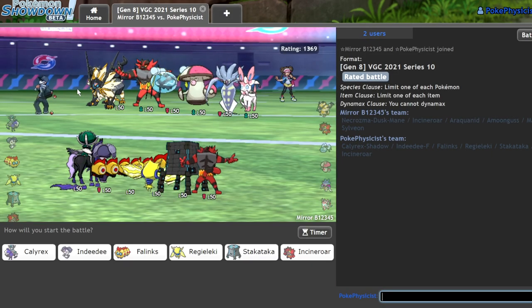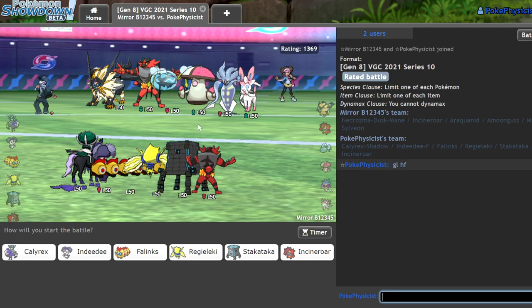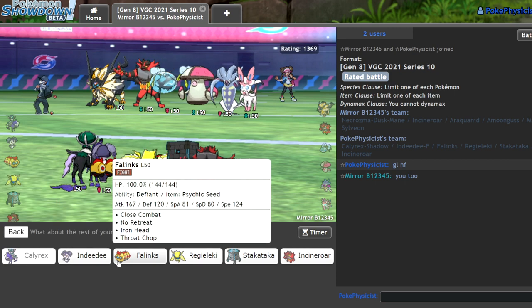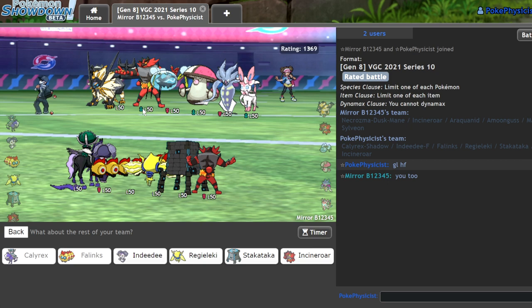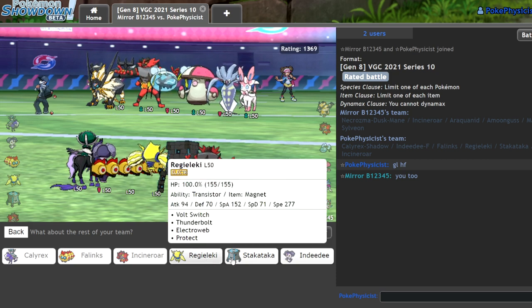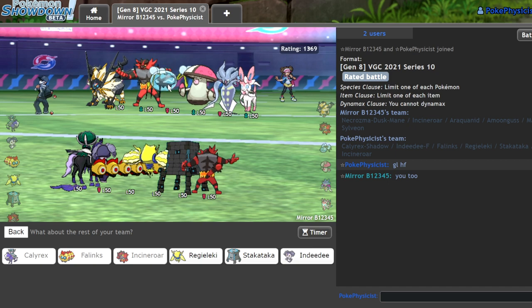We face off against a Necrozma Dusk Mane team. They do have an Incineroar which I can take advantage of. I'm going to lead off with Calyrex Shadow and Phalanx because I might be able to get the jump on them. I definitely want my own Incineroar — it's going to be very useful. My last two, Safety Goggles and Stakataka, look phenomenal in this matchup. I just have to be very careful with that Araquanid, but I should outspeed it under Trick Room and KO.